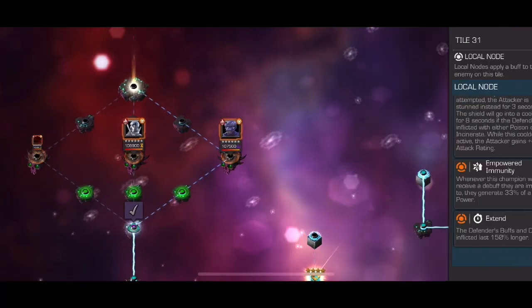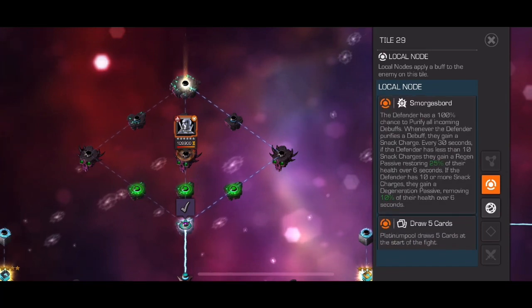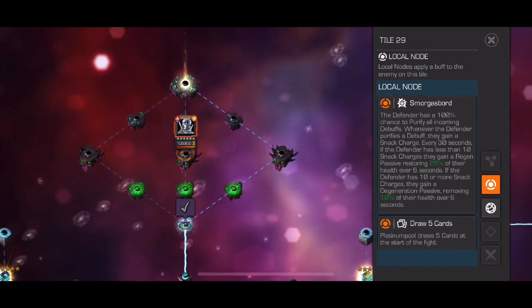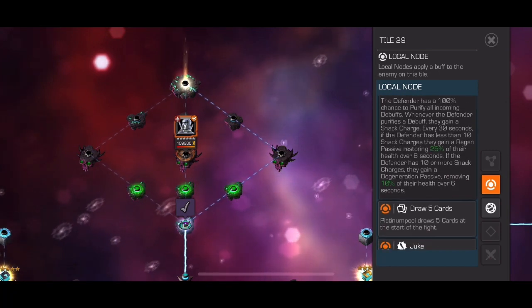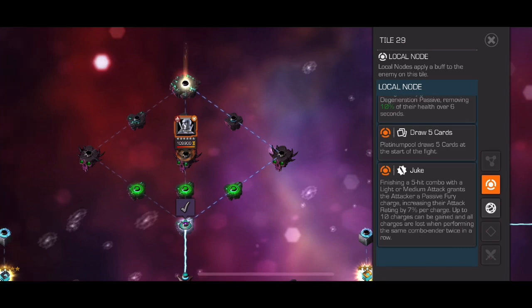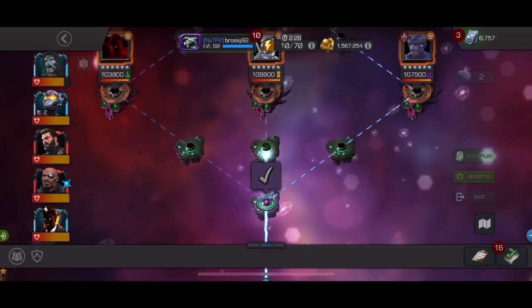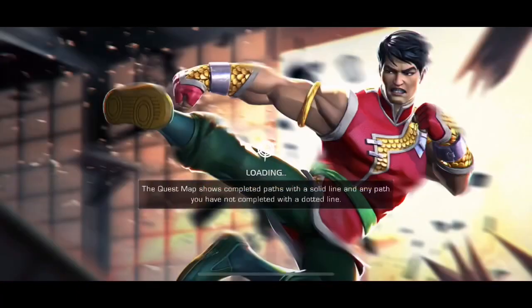Platinum Pool is a fairly straightforward fight. The nodes on him make him immune to debuffs, and you have to stack a certain number of charges from him purifying or being immune to these debuffs. Every time he purifies one or is immune to it, he gets a charge, and you have to get him over 10 charges within a 30-second period, which is not too difficult to do, even if you're just doing it with parries, but having a champion that applies lots of debuffs will make this fight a lot easier.